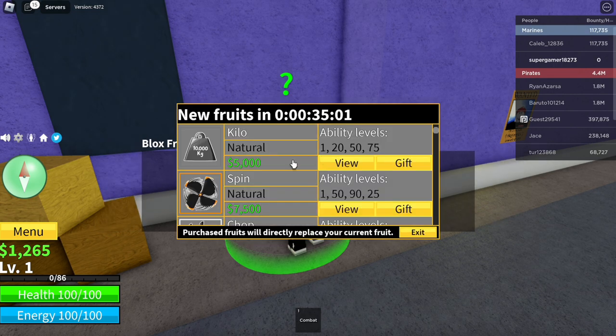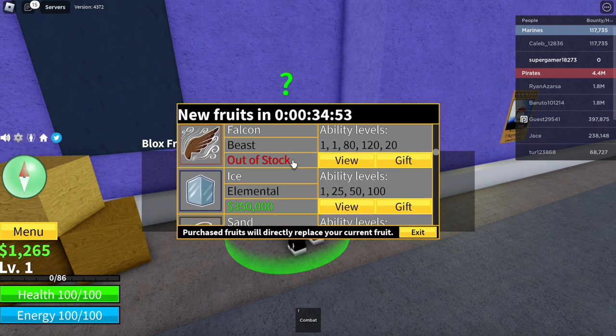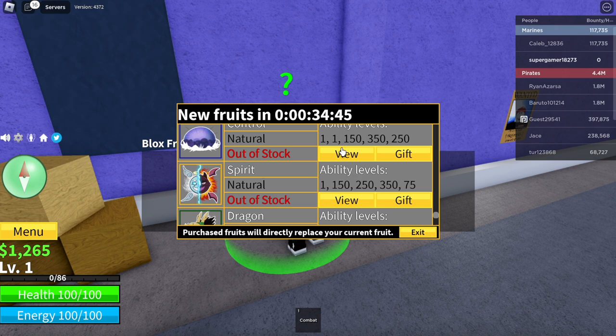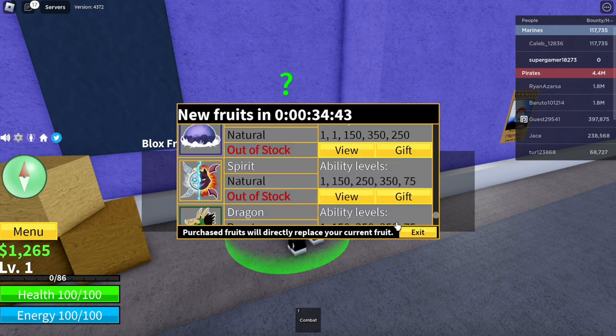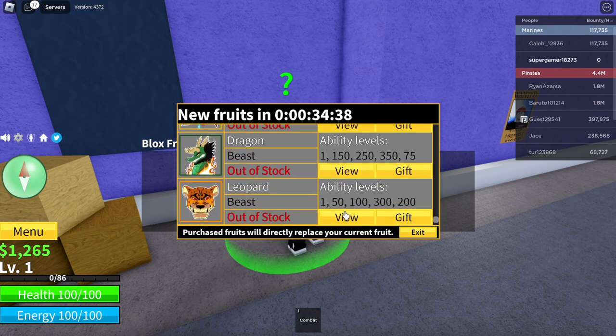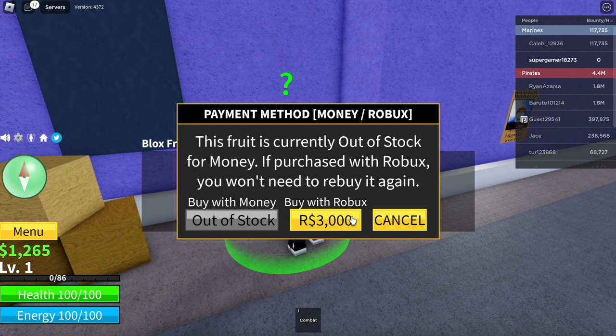What we want to do is scroll all the way to the bottom and click on the last fruit. Although we are going for the dough fruit, this is part of the process to acquire it. The last fruit on the showcase is the leopard fruit. We're going to do this process with the last five fruits. For the leopard fruit, click on view. It says this fruit is currently out of stock for money — if purchased with Robux, you won't need to rebuy it again. It shows buy with Robux for 3,000 Robux or cancel. Go ahead and click buy with Robux.